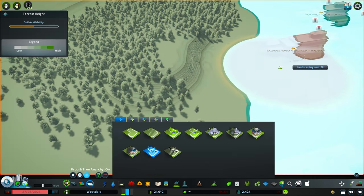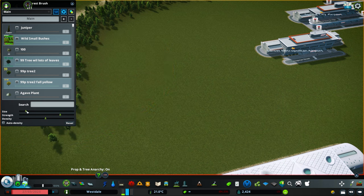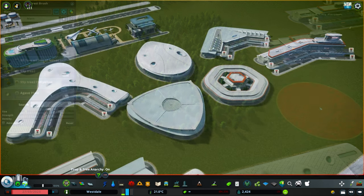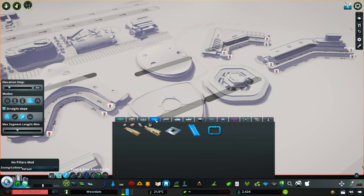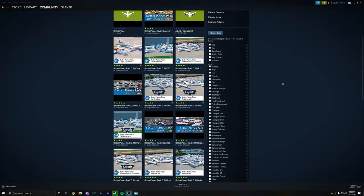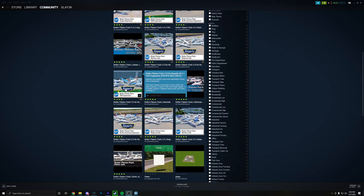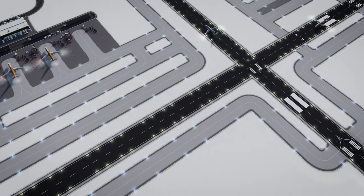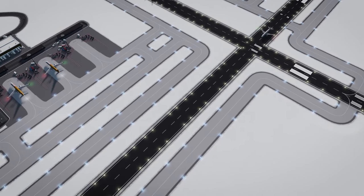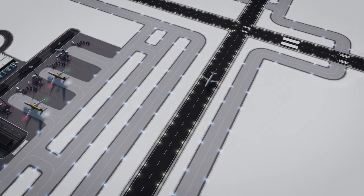A couple of things not to forget: utilizing the district for airports will flatten and remove trees from wherever you use the brush, but you can add the trees back in after using the district tool. Certain hubs and terminals also have metro stations underground — you can utilize that to cut down on traffic. If you're using the Better Planes assets from the Steam Workshop, make sure you update to the new assets for the airport DLC so the stands utilize the correct plane for their size.